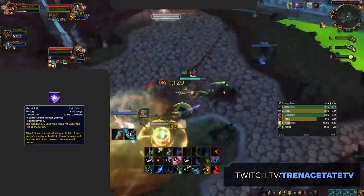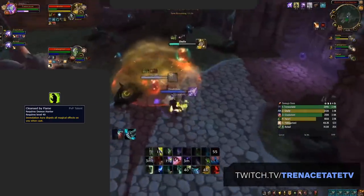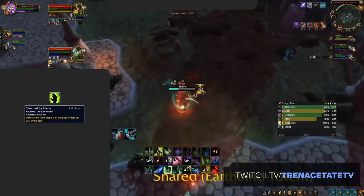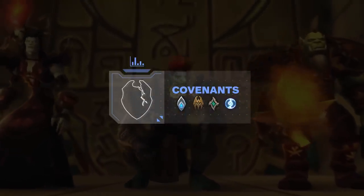And finally, the newly added Cleanse by Flame can also be considered versus heavy damage-over-time cleaves — say for instance Affliction Shadow Priest. You can combine this with Reverse Magic and Detainment to heavily counter their spread pressure.